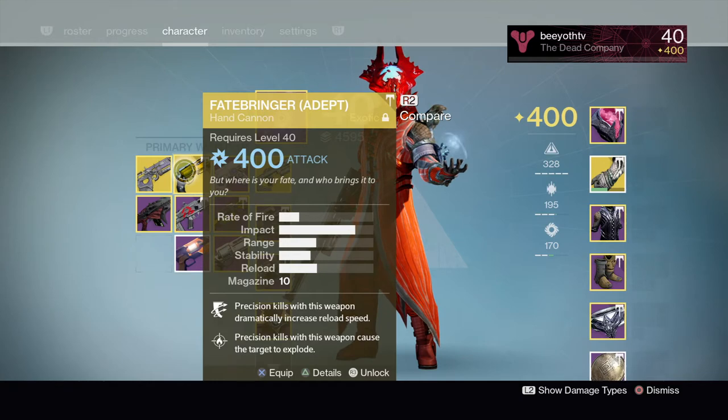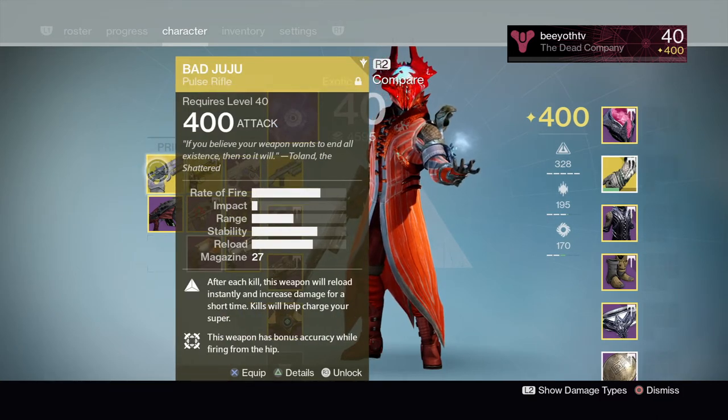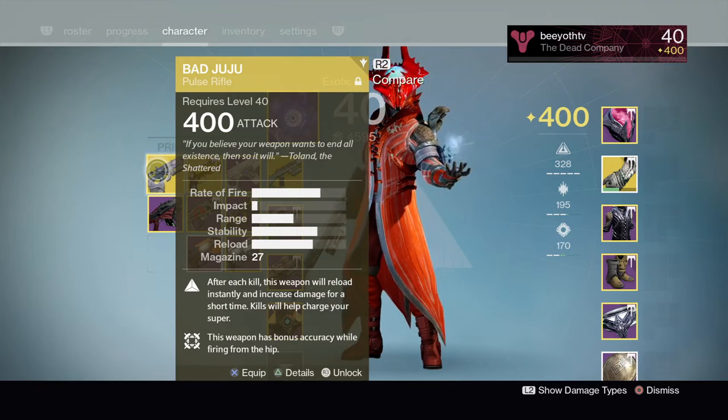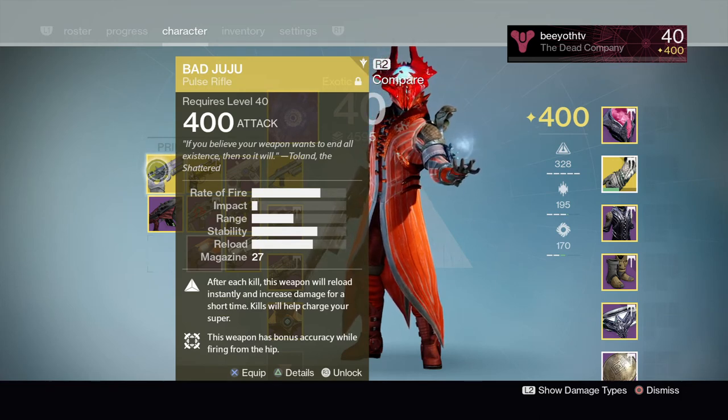I'm not sure if it has the exact same stats, but it pretty much is the same thing without that bitching camo. Unfortunately you can no longer acquire the Hung Jury SR4, which really sucks. I wish you could, considering they brought back a ton of different weapons at the end of the game, but it is what it is. Next is the Fatebringer Adept. I never got the regular Fatebringer — still don't have it unfortunately, but the gun is really solid.